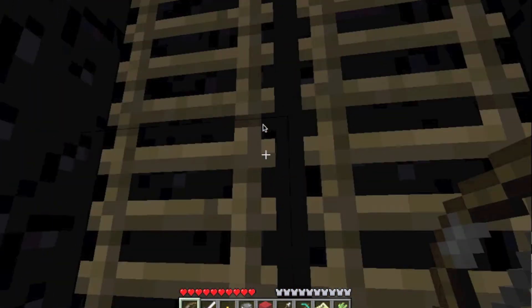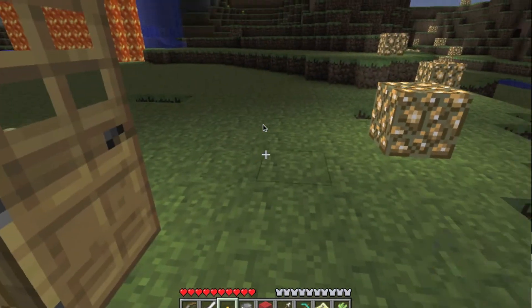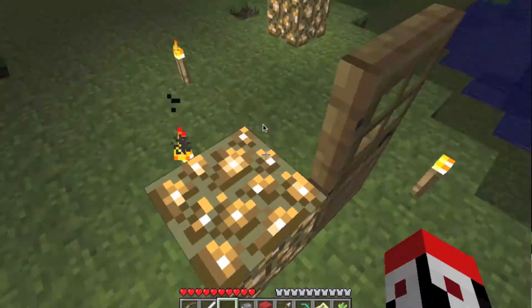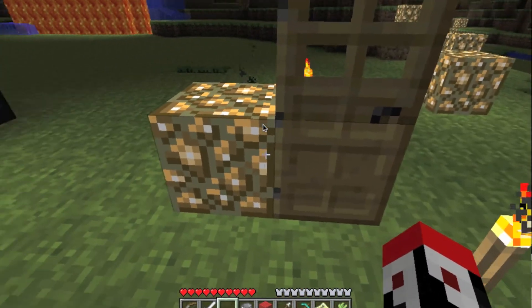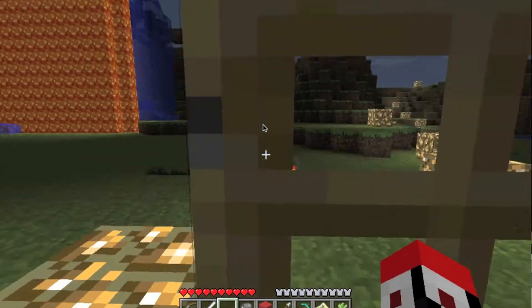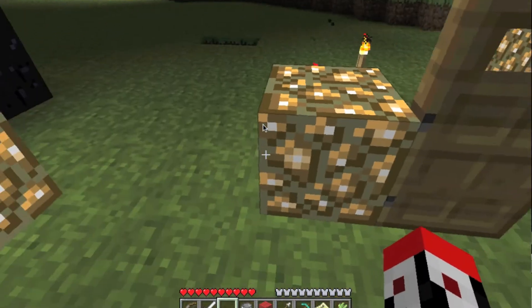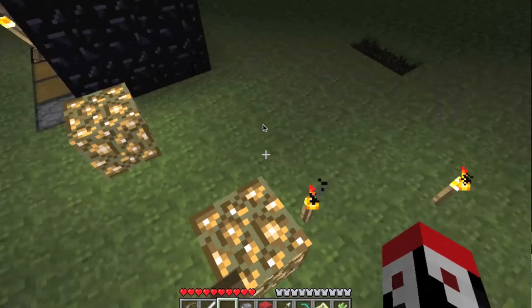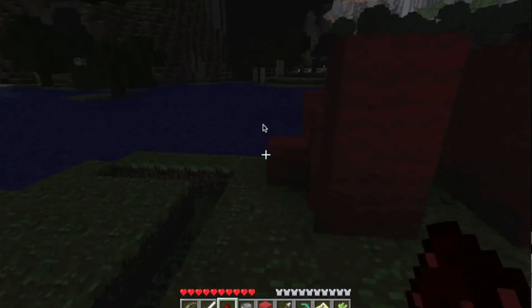The most sad bug fix is the door fix. Basically what you could do before is place a cactus — pretend this glowstone is a cactus — then place a door next to it. It would break only the bottom part, leaving you with a kind of half door. Then you'd move the cactus one to the left, place another door, and you'd get three doors from two. But now that is fixed, so you can't go onto economy servers and sell billions of doors.